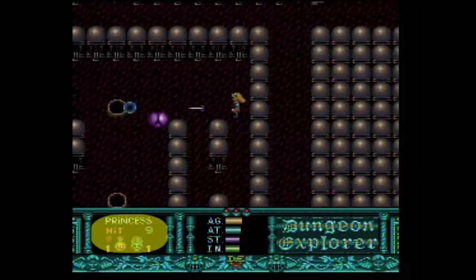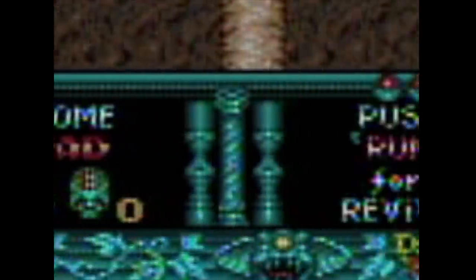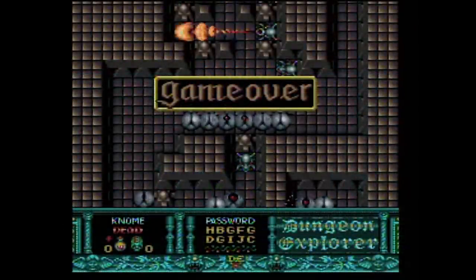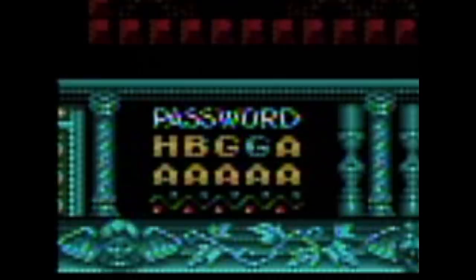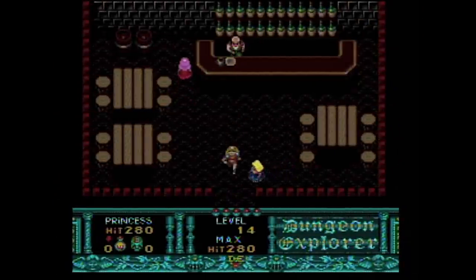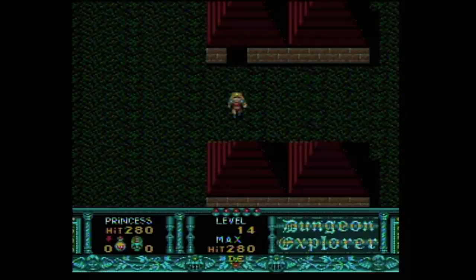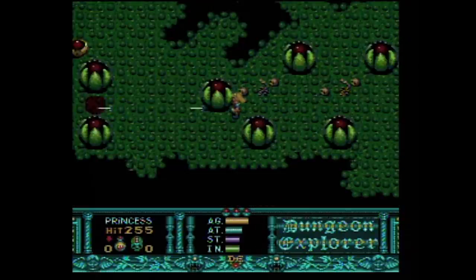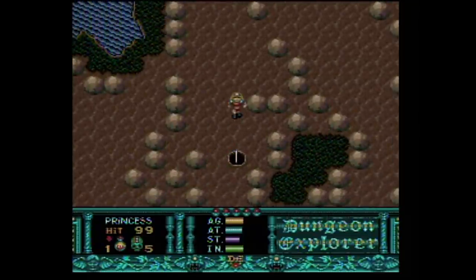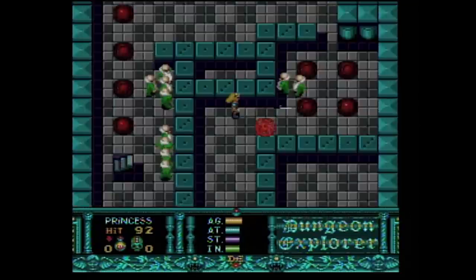Your character has an energy meter, and when it's depleted the crystals in the center act as extra lives. When they're all gone, the game ends, a password is given, and you start over — sort of. Your level and powers are retained when you continue, but you start at the opening screen. So you have to backtrack to the area you originally died, which can be a total pain if you've ventured pretty far out of the way from the main hub.